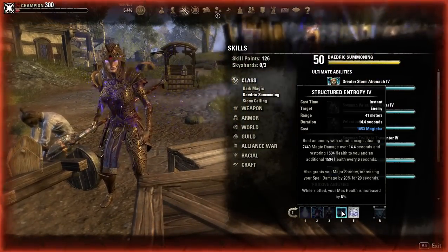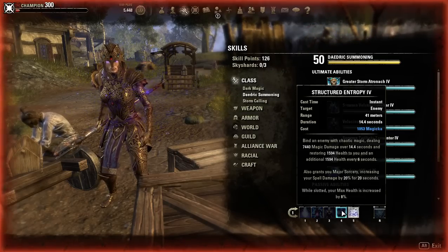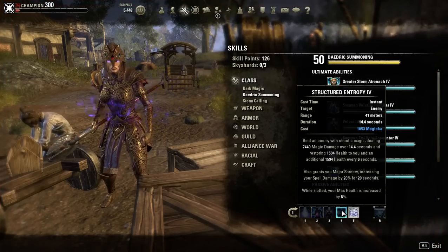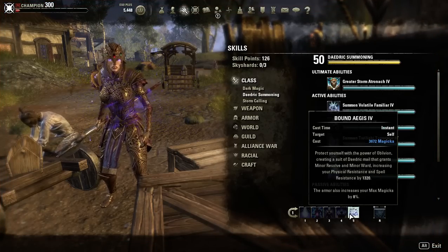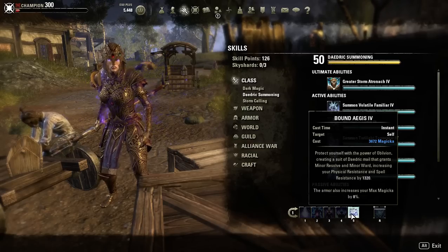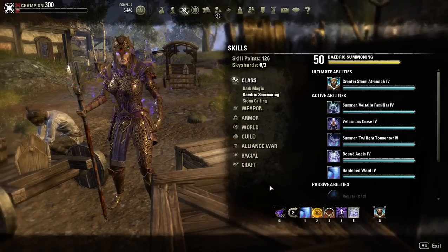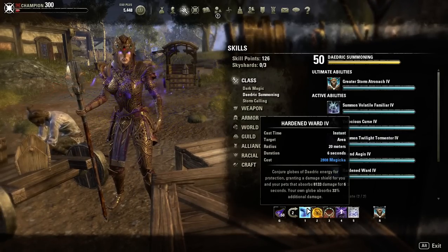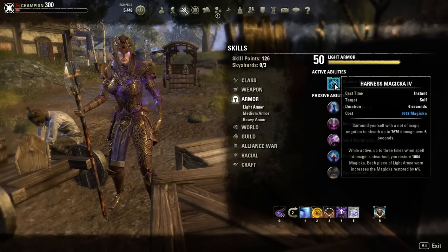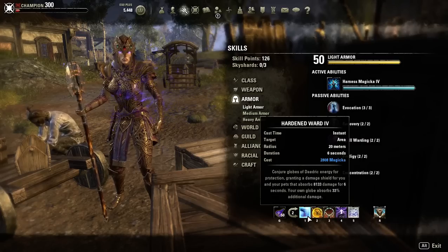On our fourth ability we have Structured Entropy, which is just a damage over time that gives us Major Sorcery, increasing our spell damage and max health by 8%, which is really good. Then we have Bound Aegis, which increases our max Magicka by 8% and gives us some resistances. On our back bar we have the Restoration Staff, and we have Harden Ward. You can also run Harness Magicka if you're not liking your Magicka recovery, but Harden Ward is just a bigger shield in general.